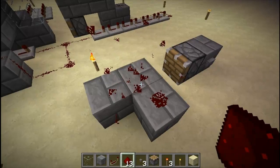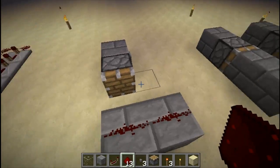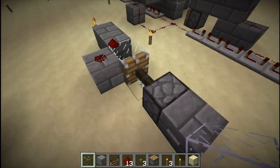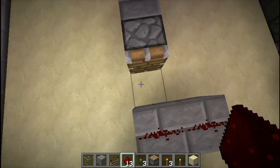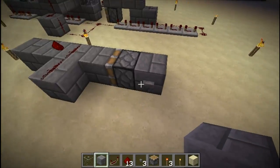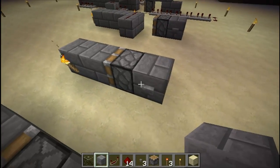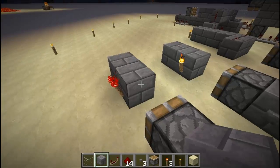Normally I think the redstone dust would have broken, but instead the new block is just placed underneath of it. However, if you use an invalid block such as glass, then it breaks the dust. But using a valid block such as stone bricks goes ahead and keeps the dust there. This same principle also applies to torches and redstone torches.